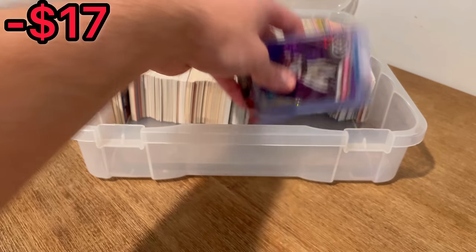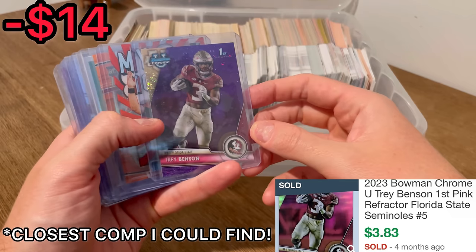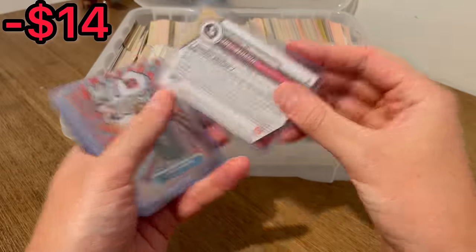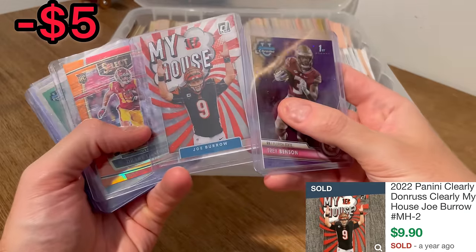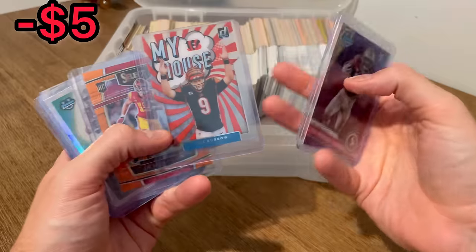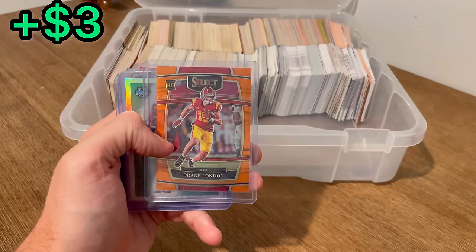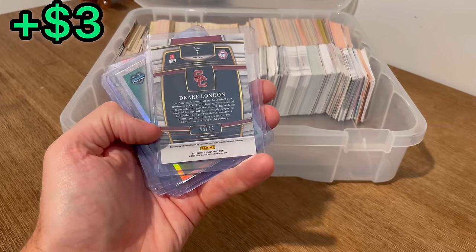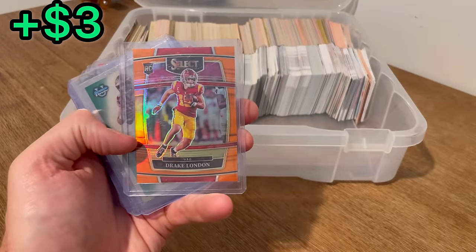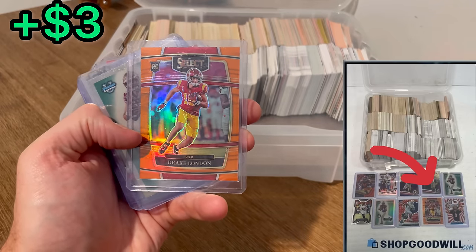Let's go through these top-loaded cards and then we'll announce that first overall giveaway. Here is a Trey Vinson Sparkle Purple numbered out of 399. A Donruss Clearly, My House, Joe Burrow — I thought that was a pretty cool card, one of the more resellable cards. This Select Orange Drake London rookie card numbered 48 out of 49 — great hit right there. This was one of the reasons I purchased it, and I honestly couldn't believe that no one else bid on this lot because you could see it front and center in at least two of the pictures.